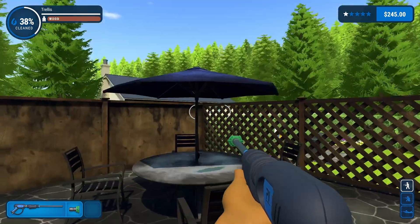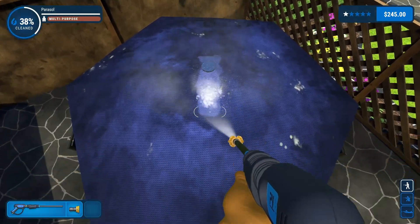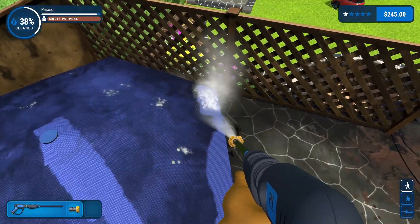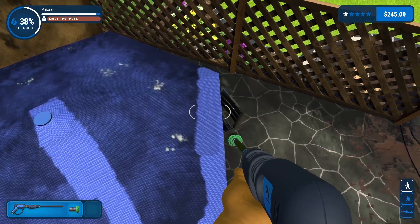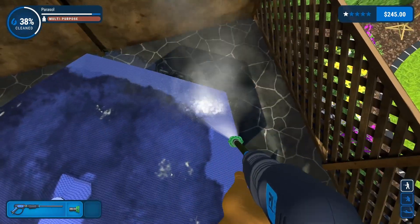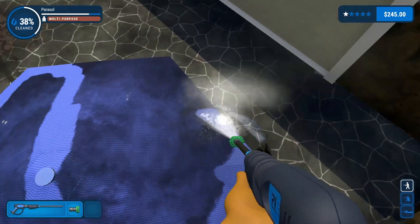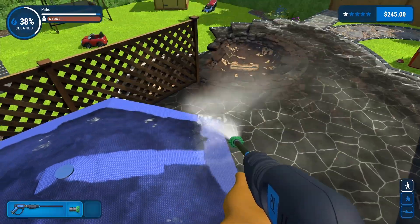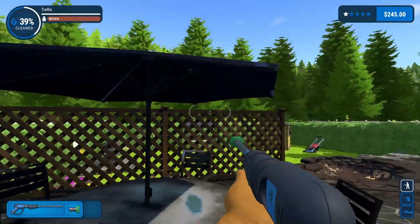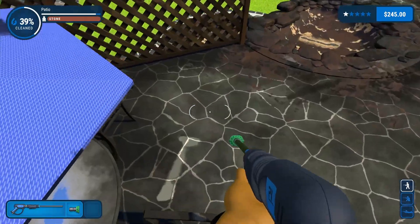Can we jump on the table? Oh yeah, perfect. Let's see if we can get away with the green nozzle here - shouldn't be too bad. It's kind of funny that this umbrella can actually hold up a human being. Let's jump back on - there we go.